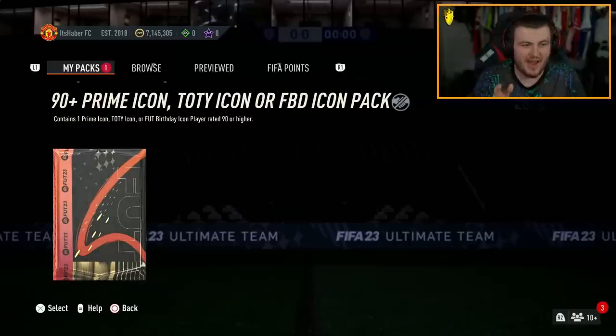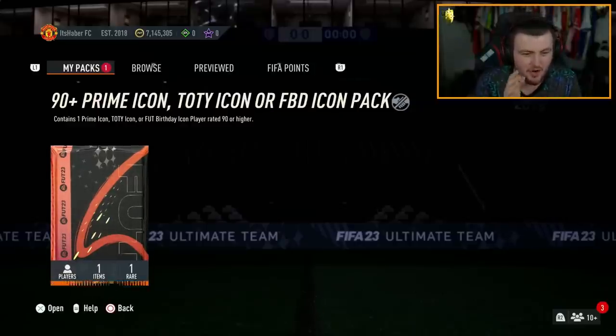EA dropped the big one — the 90-plus Prime Icon, Team of the Year Icon, or FUT Birthday Icon Pack. Let's open this up and see what we get.